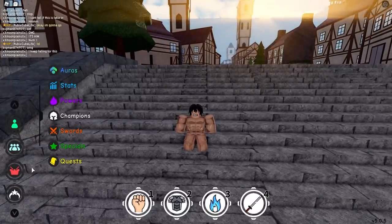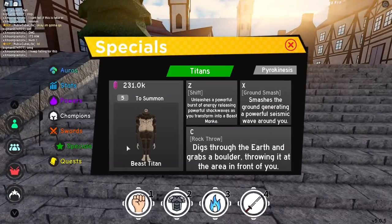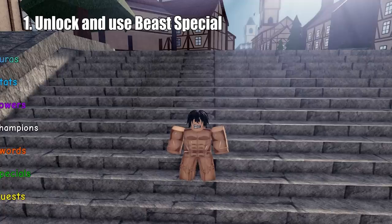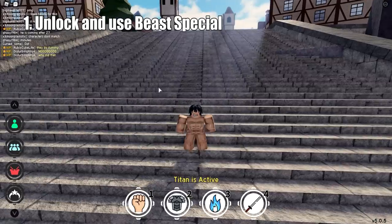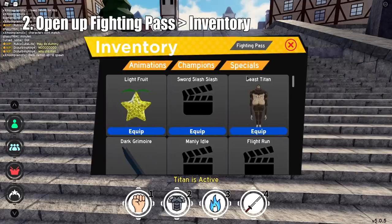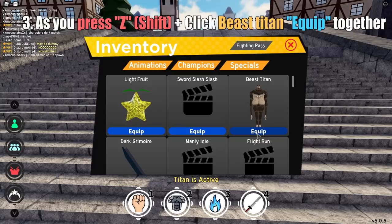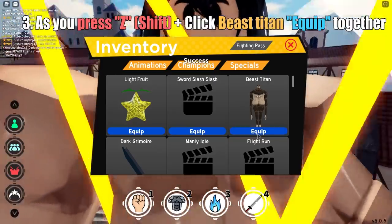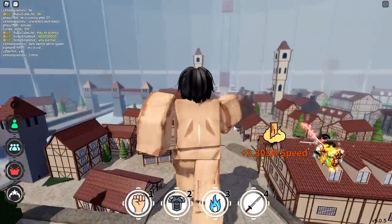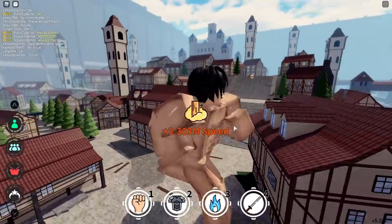Alright, so basically what we do is we go to specials. Make sure you equip your Beast Titan and you need shift, obviously. Just remember the Z button. As you press the Z button, activate your Beast Titan. Then make sure you open up your inventory, which is your fighting pass. Go top right, inventory, and then Beast Titan. As you press Z plus equip at the same time, so you can keep your form — your body — while not needing to look exactly like a Beast Titan.